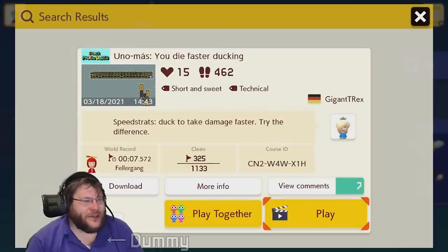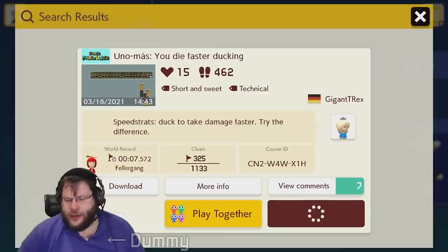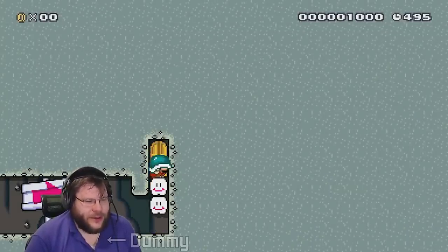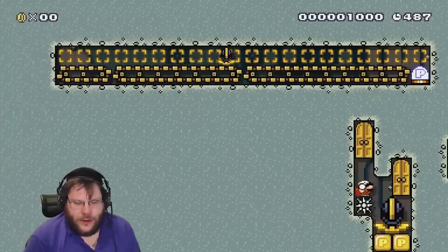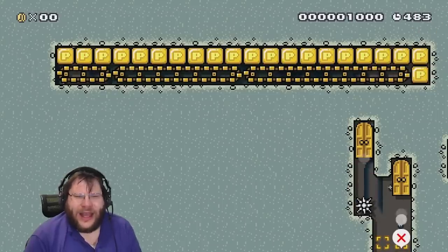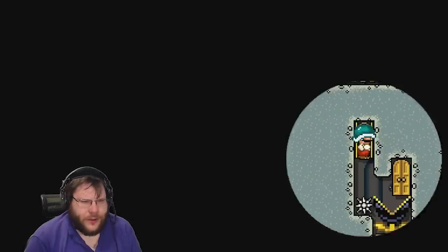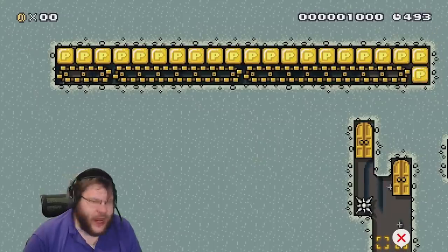Uno mas - you die faster ducking! Speed strats, duck to take damage faster, try the difference! You die faster ducking - I'm not dying, there's no death happening! This may be the wrong room. We don't need the dummy tags anymore. You die faster ducking - I need to get small and then get in that door. So not ducking - if I hold right to go to the door there's not enough time, but if I hold duck...